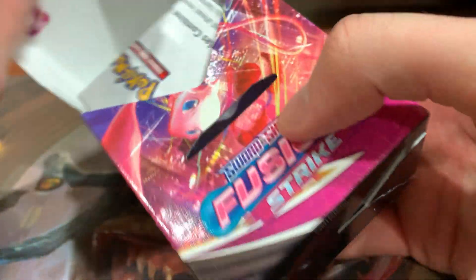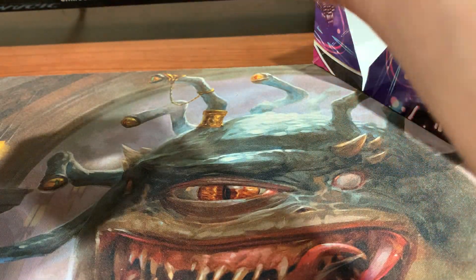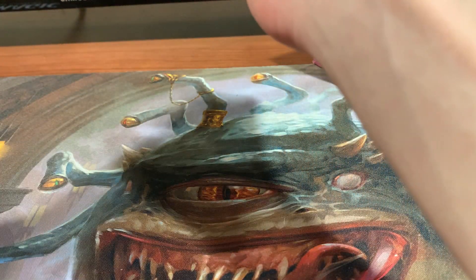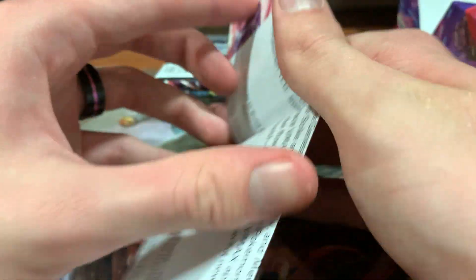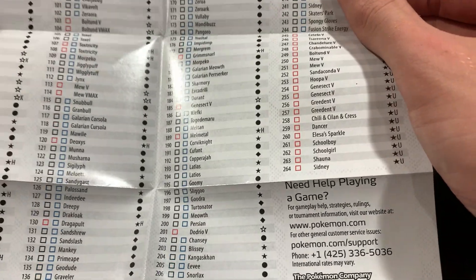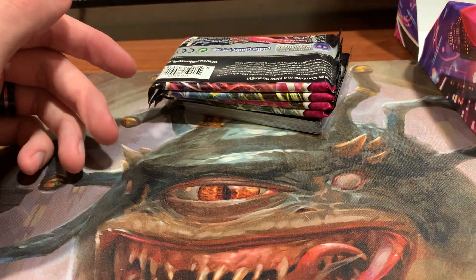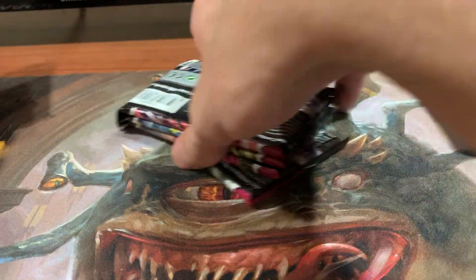Oh, I like that box. Let me get the code out of here before I show it off. It's in the back of the thing. So let's look at this little thing they give you, because I'm not sure what this is. Maybe it's like a little pose. It's got deck building tips, and then there's a card list for everything in the set. So I guess that's pretty cool. Let's go into the promo stuff first, and we'll get to the packs here in a sec.